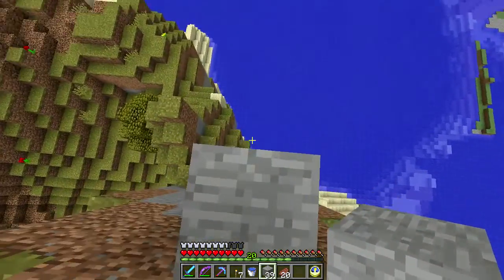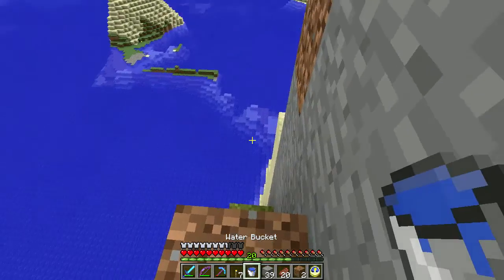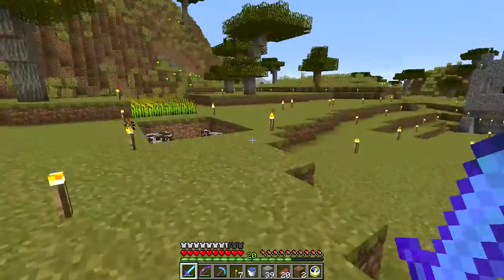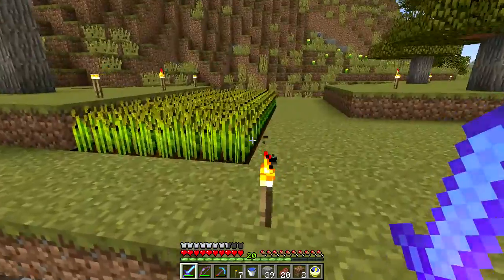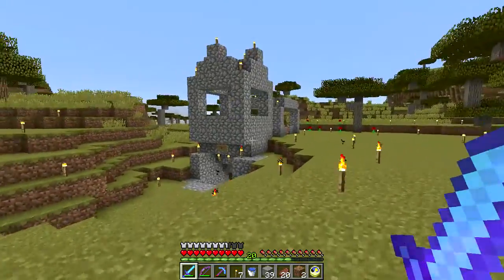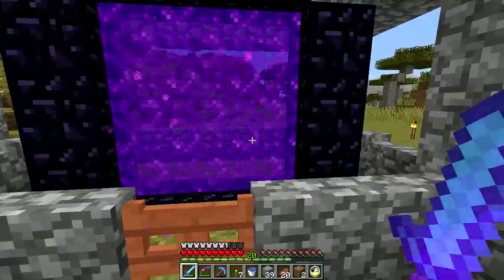Anyway, enough of that — let me get over to our little village area and show you some of what's been going on over there. I cleared out a lot of the grass because it was just in the way. We got the cows here but I'm thinking about getting rid of them. I built a little decorative tower and put cobblestone over the mine entrance — it doesn't look that great but I can improve on it. And then we have a portal now, which I'll show you in a minute.